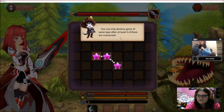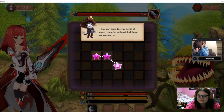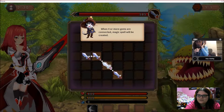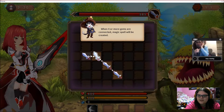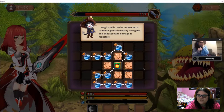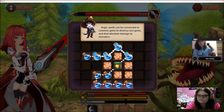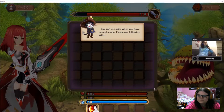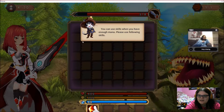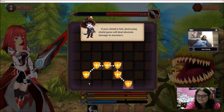That's cool. You can only destroy gems of the same type after three of them are connected. When four or more gems are connected, magic spells will be created. Magic spells can be connected to common items to destroy rare gems and deal absolute damage to monsters. You can use skills when you have enough mana - please use following skills. This translation is kinda... yeah.